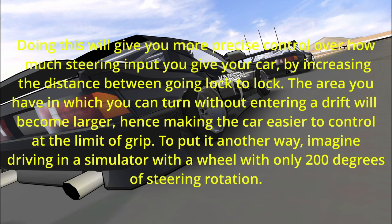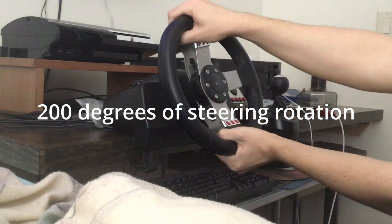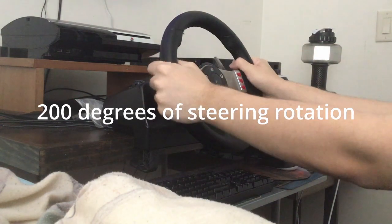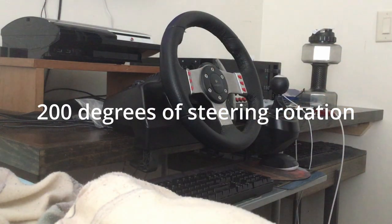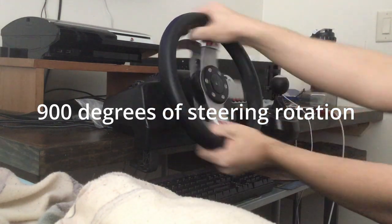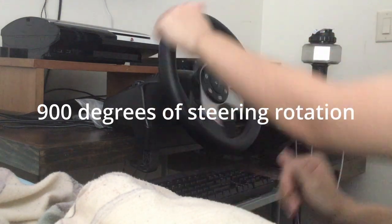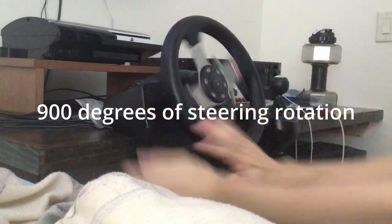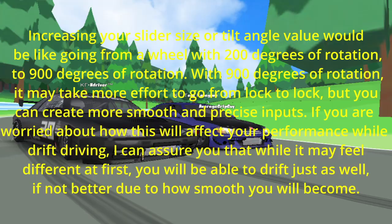To put it another way, imagine driving in a simulator with a wheel with only 200 degrees of steering rotation. Increasing your slider size or tilt angle value would be like going from a wheel with 200 degrees of rotation to 900 degrees of rotation.